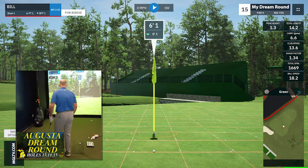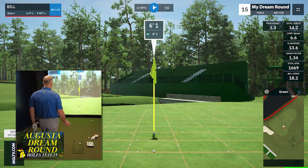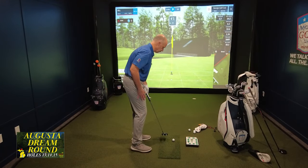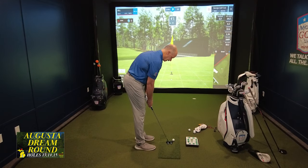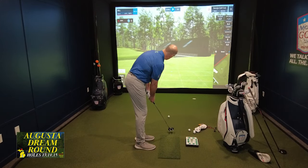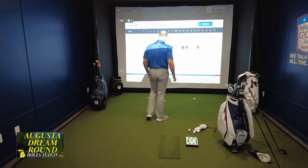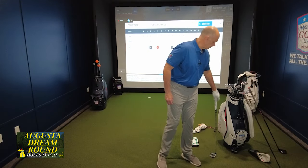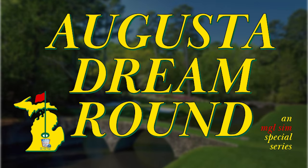How fun would it be to play this three-hole stretch one under and get past the disaster from before? 6-footer, barely moving left to right — this is one of the flatter putts on the golf course. I don't think I want to take this outside the hole at all. There we go! 13, 14, and 15 — the famous Azalea, Chinese Fir, and Firethorn. Can we take it down the home stretch, 16 through 18, next time? We'll see you then.